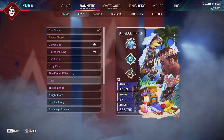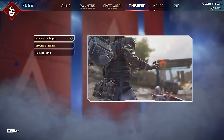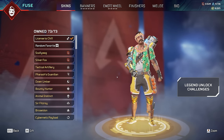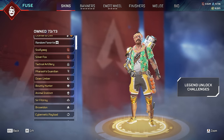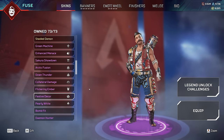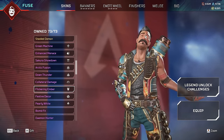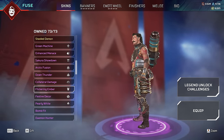We have all the poses, frames, badges for Fuse, all his emotes, all his finishes. We have 73 out of 73 Fuse skins - currently wearing the best one with the Hawaiian shirt. One of his rarest skins scrolls all the way down to the Epics. There are two rare Epic skins: Festive Decor, which came out all the way back in Summer Splash of 2020 right at the start of the game, and Flickering Ember which came out during the collection event in Season 12. Neither are the best looking so not many people buy them.